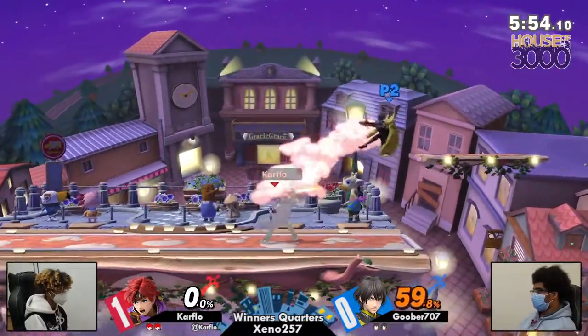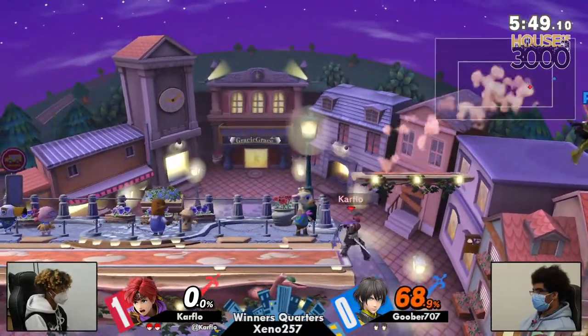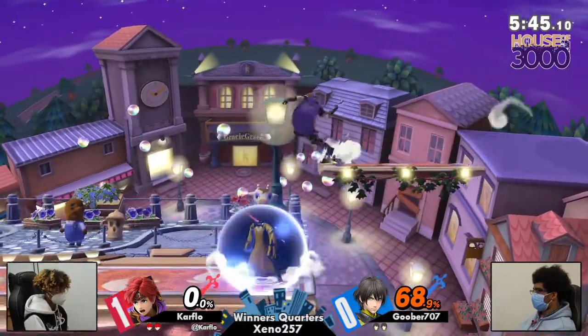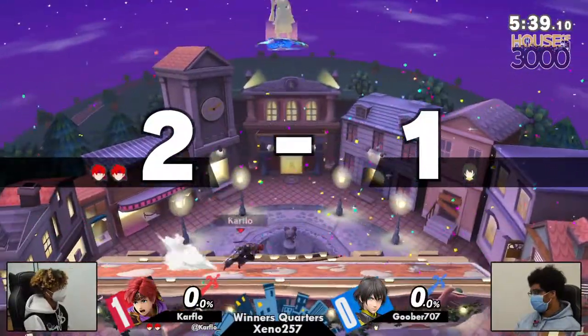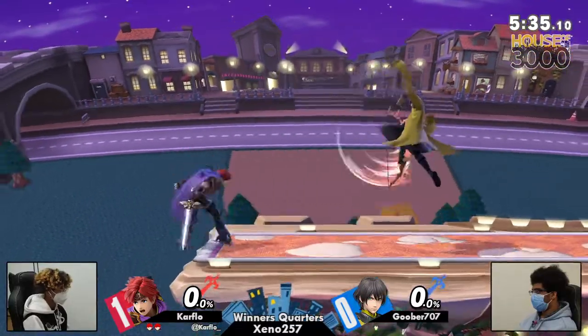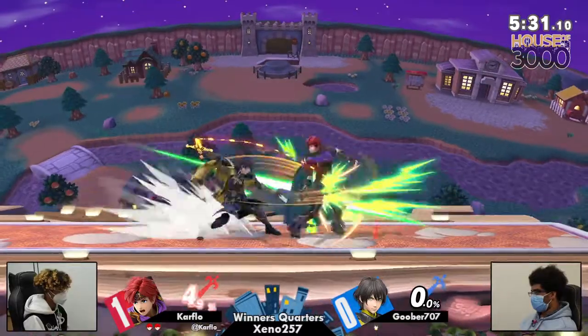50% from that nair to forward air conversion. Up smash is enough to end — up smash being very strong. Catching it with the nair. Byleth recovery — you can't really counter it, you can't really challenge Byleth off stage. That'll definitely help Goober. Great Dancing Blade extension — that awareness to know you were able to Dancing Blade there instead of just forward airing or back airing.